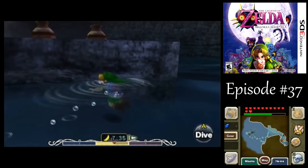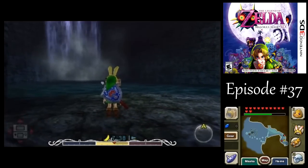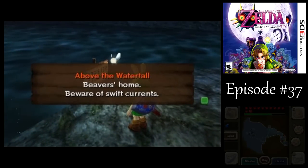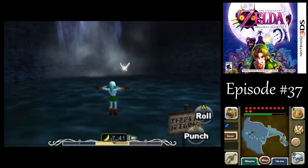Okay, let's get up there. There's some sort of waterfall. I think a Gossip Stone or someone was saying something about a waterfall, and well, here it is. So let's get our Zora mask on and dive in.